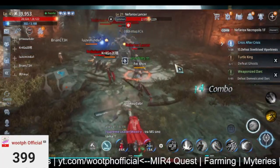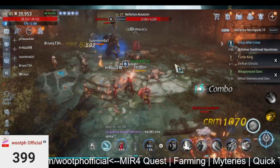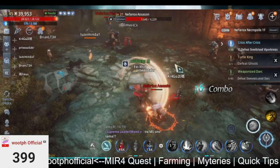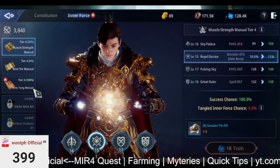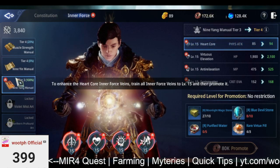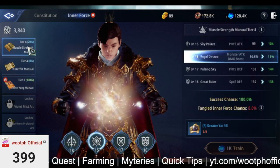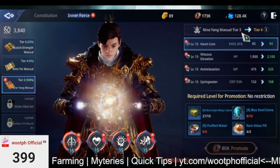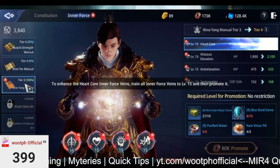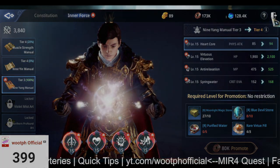I hope this video helps you find the materials you're looking for to upgrade your inner force. Right now I'm upgrading my third one — my Nine Yang Manual to tier four. See you in the next video, guys!